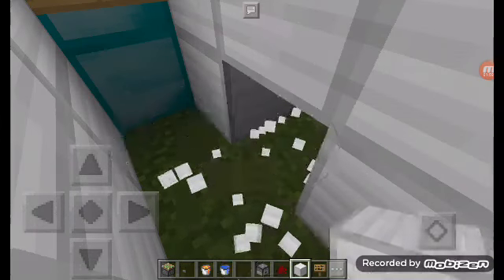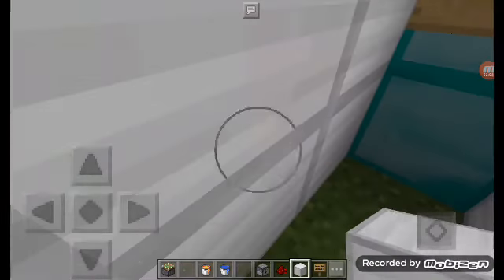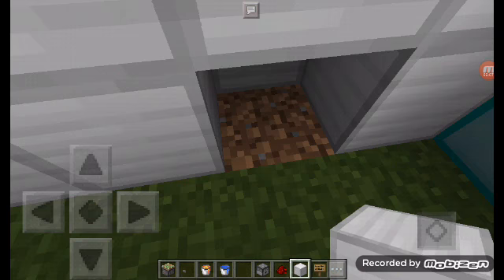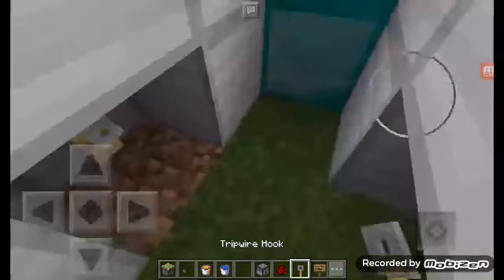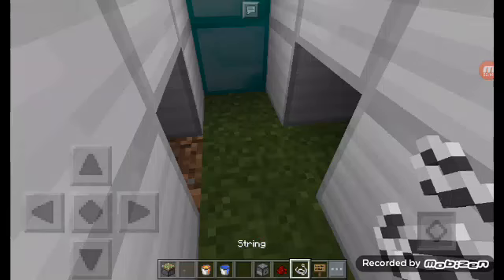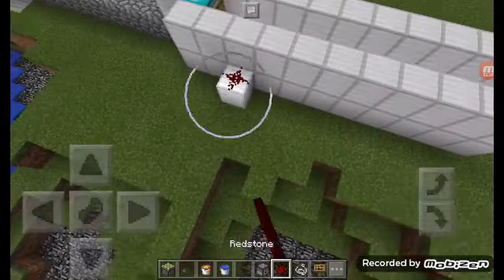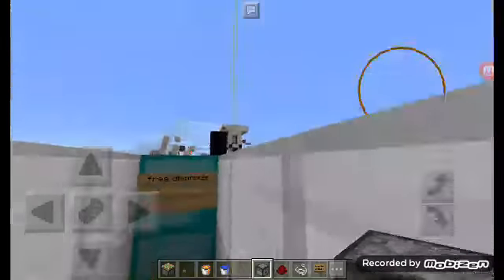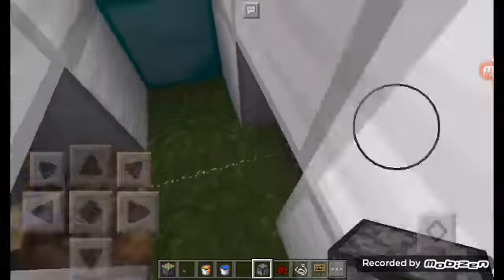Remove this block, put the block over here, these two there, and put a tripwire hook there and a string. Now connect that to a dispenser - not a dropper, a dispenser - facing downwards.